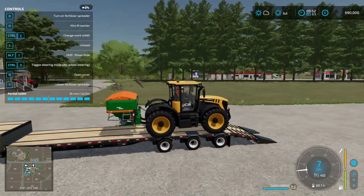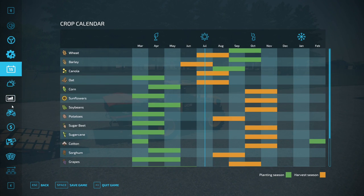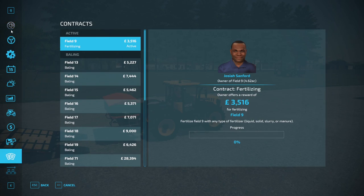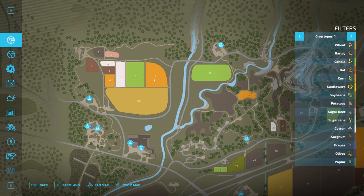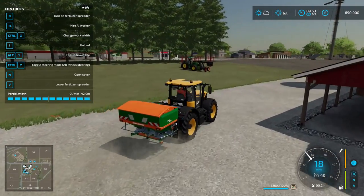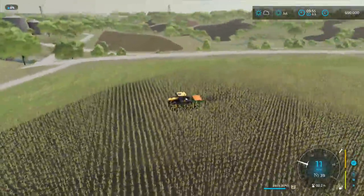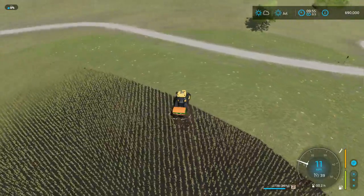Once you've done that you'll look for the field you did a contract for. In this case the field shown at the top is field nine, and field nine happens to be at the top here — it also flashes, so nice and easy to do. If we just drive over there and complete it, you'll see how much money you actually get. As we're finishing off this field it really doesn't take too long — this is 30 seconds work if that.